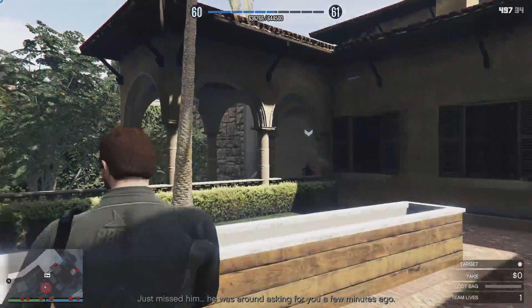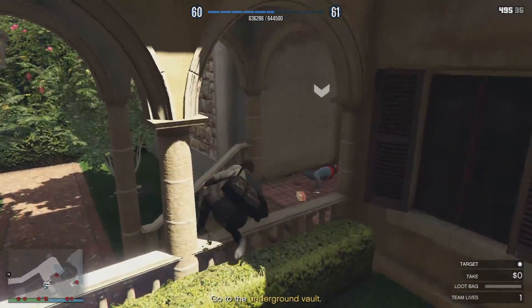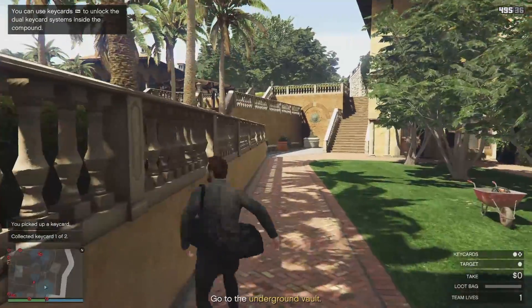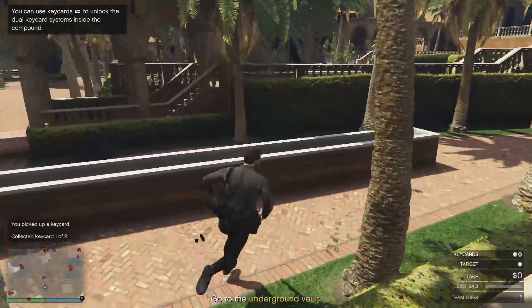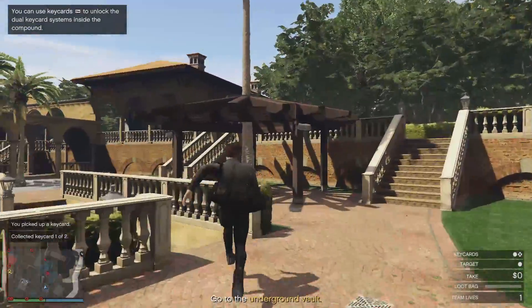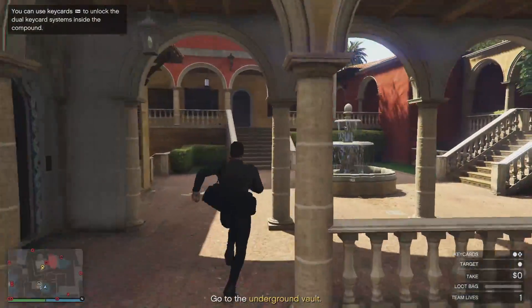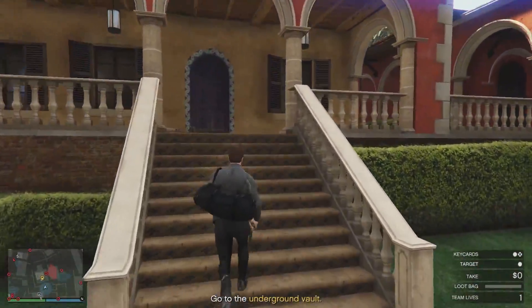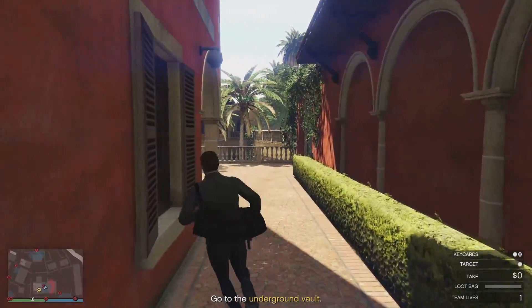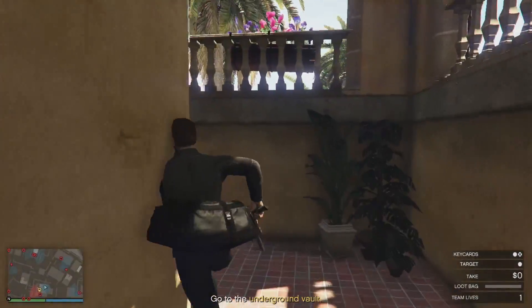You can take out this guard too, and he did drop the keycard — now I'm going to go pick it up. The only reason you would head to the office if you are solo is picking up that painting if it spawns in there. I will be going for the Elite Challenge. This is why I'm making this video — to show you how to do an Elite Challenge: under 15 minutes, zero hacks failed, full loot bags, and most importantly, zero retries.